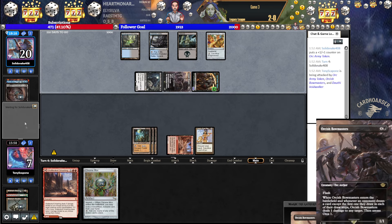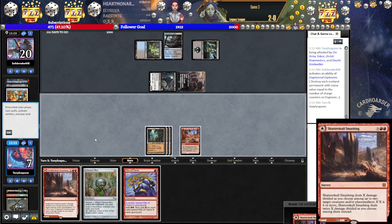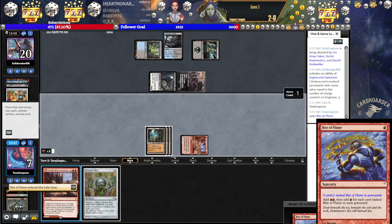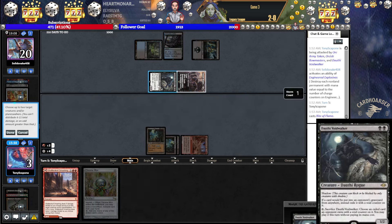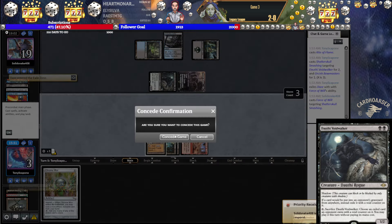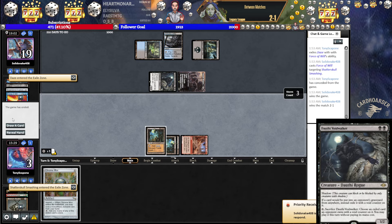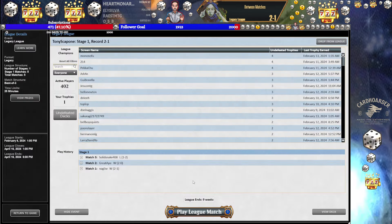We've got a 7. Gimme, gimme, gimme, gimme a Belcher. We only have one Belcher in our deck right now. I don't know why I cast that — I should have imprinted it. Really should have imprinted it. Well, at least we have this... We do not have this. They had another Force. We died. Well, we got taken down. We are two and one. I'll see you in round four.